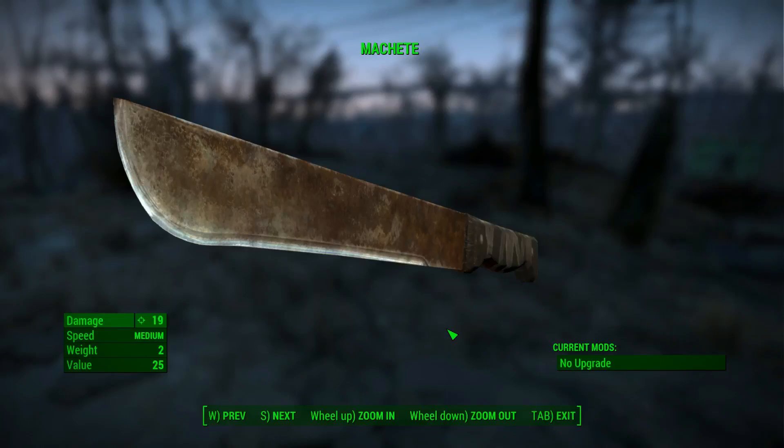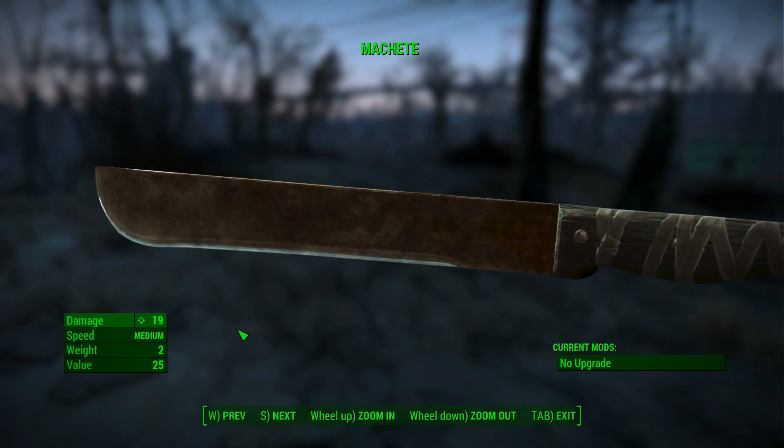The first item on the list is the machete. As you can see, it does quite a bit of damage. The speed is medium, but let's see what it could do in person. Let's get slicing.